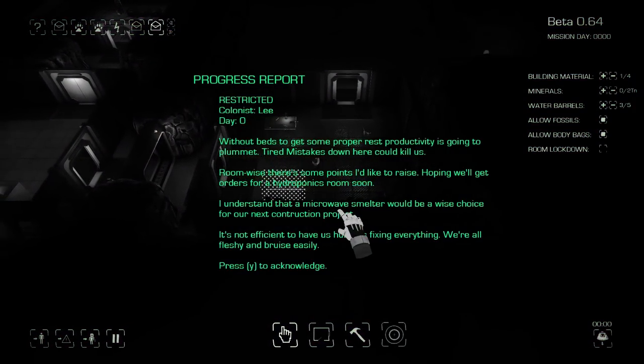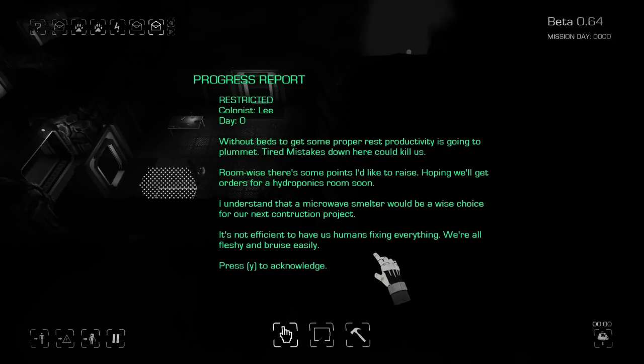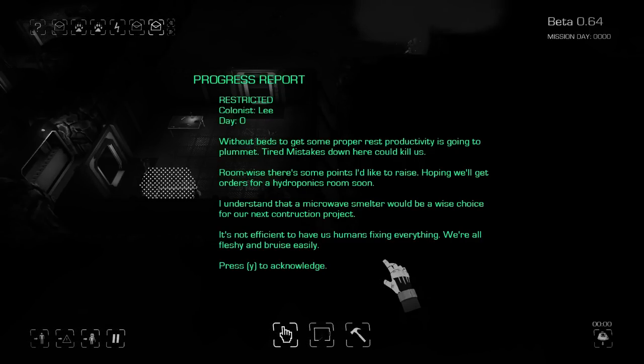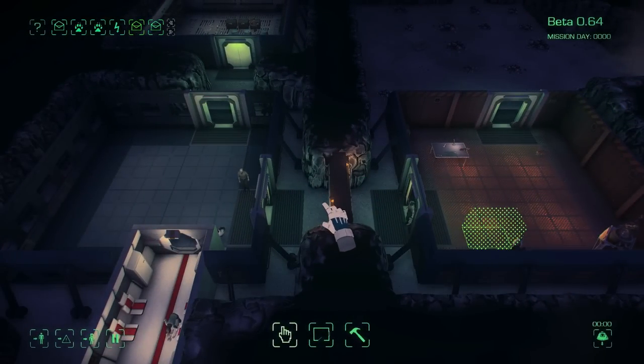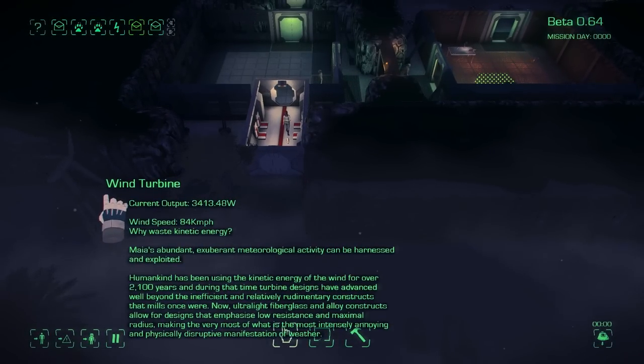Progress support from the colonists: without beds to get some proper rest, productivity is going to plummet — tired mistakes down here could kill us. They want a hydroponic room soon and confirm the microwave smelter would be a wise choice for the next construction project. It's not efficient to have humans fixing everything — they're all fleshy and bruised easily. So he wants us to build a construction robot as well.